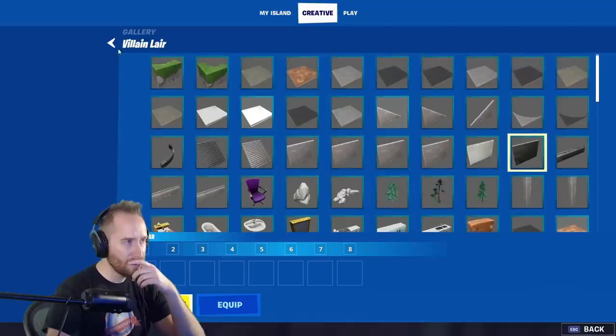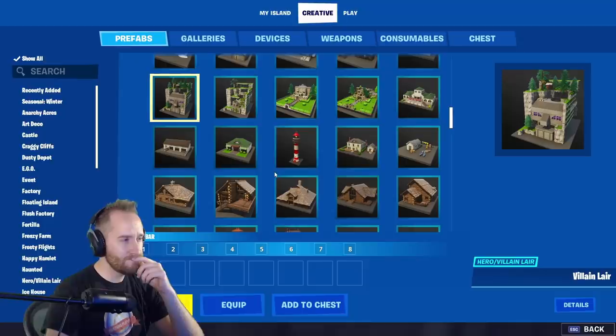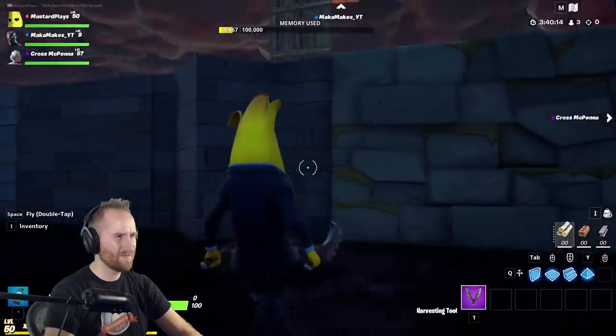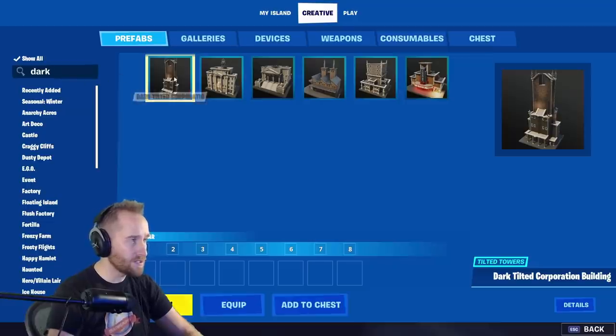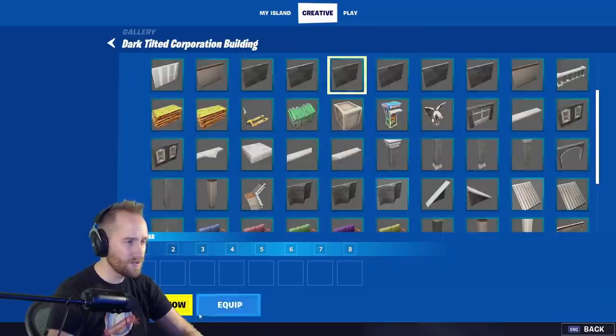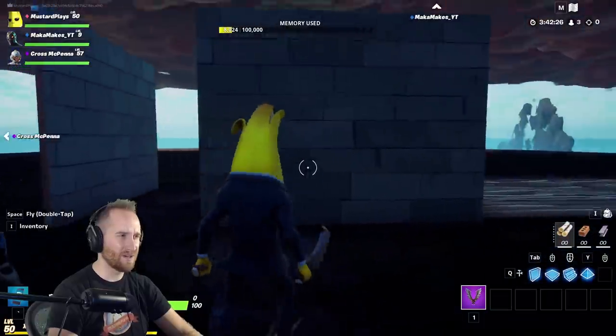The next critical step was picking out the pieces that were going to make up the composition of the castle. I really wanted something that was dark but also a clean brick look. We eventually settled on an awesome wall piece found in the dark, tilted galleries. It had just the right look for the castle.